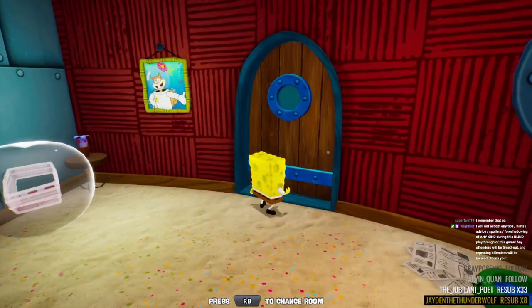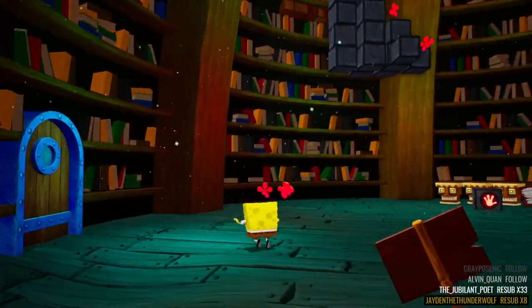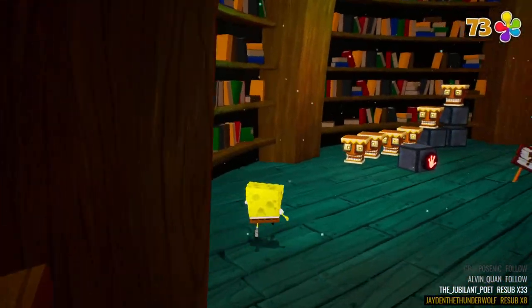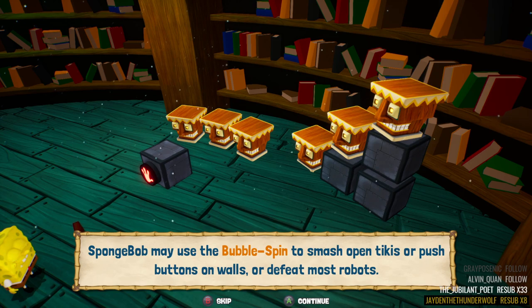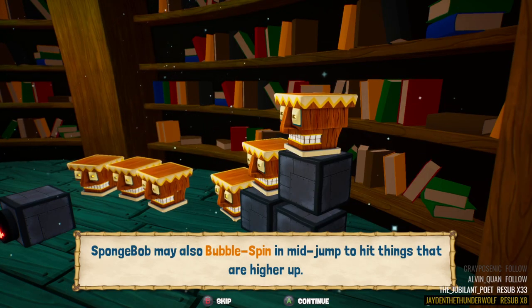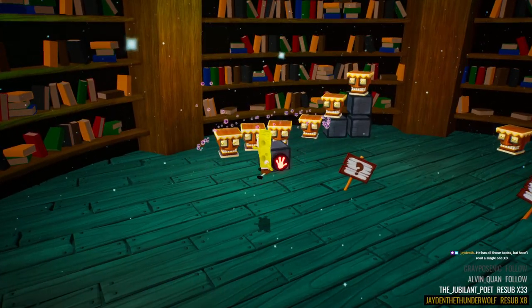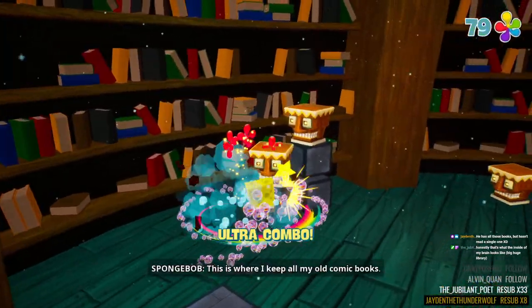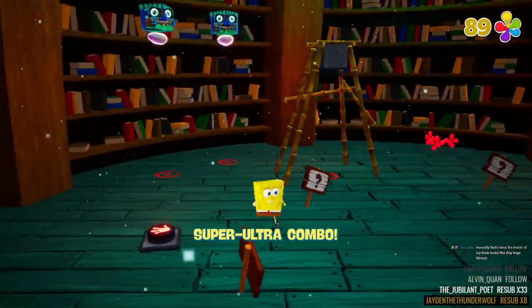Alright, in the change room — whoa! You know, I never realized this is absolutely huge to have in this house. Press X and SpongeBob will do a bubble spin — he can use the bubble spin to smash open tikis, push buttons on walls, or defeat most robots. He mostly uses the bubble spin in midair to hit things that are higher up. I believe most of the attacks can be done in midair — I think in the original game you could only do it on the ground.